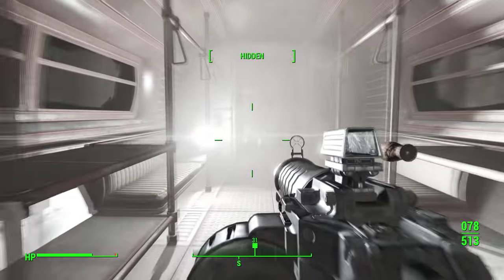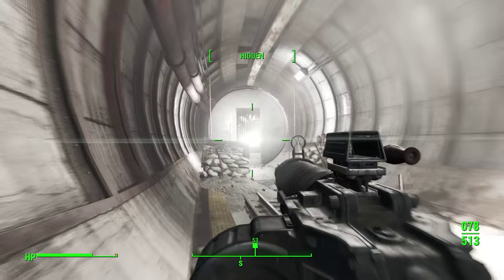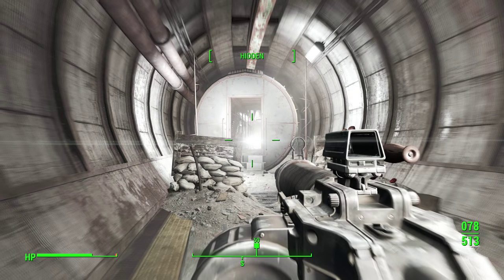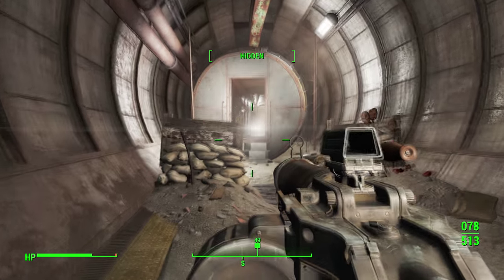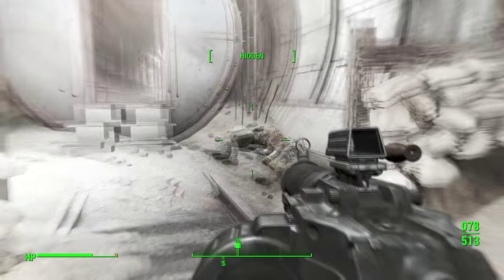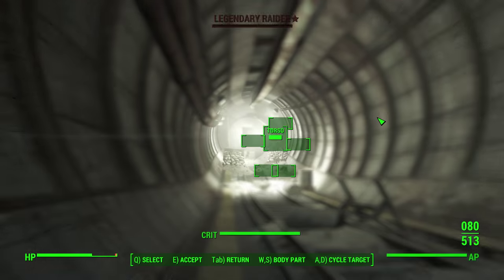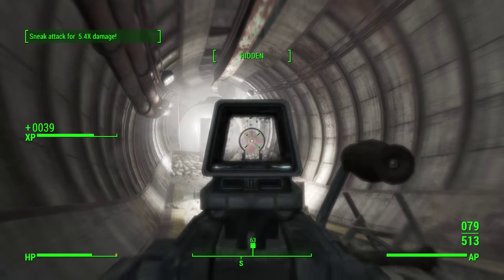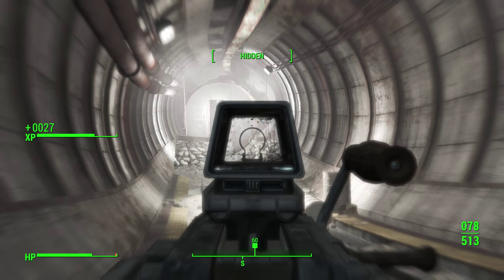Unfortunately you cannot shoot out other lights, which makes sneaking especially hard inside buildings since they often have many lights. Sometimes the lighting is so strong that the night vision from the Night Person perk will actually make it harder to see than without it. If you have difficulty seeing enemies, you can always use VATS even if you don't want to shoot with it — just to detect enemies.